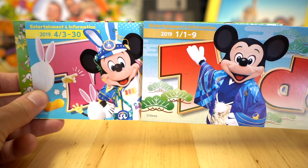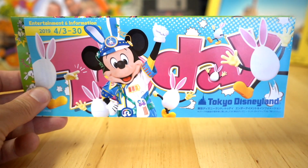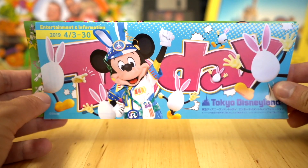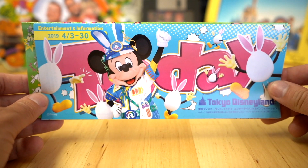Just to give you a comparison here — this is the one from January, so this is what Mickey used to look like. And now this is what he looks like at the resort. This matches the face and look at all the Disney parks in the world now. Tokyo Disney Resort was the last one to get this updated look.